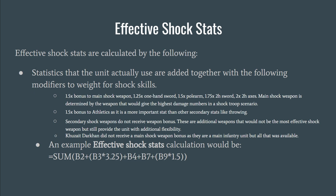The Effective Shock Stat takes into account the stats the unit actually uses, added together with the following modifiers weighted for shock skills. The modifiers are: 1.5x bonus to the main shock weapon — determined by which weapon would be most effective in a shock situation. Then weapon-type modifiers apply: 1.25x for one-handed swords, 1.5x for polearms, 1.75x for two-handed swords, and 2x for two-handed axes.